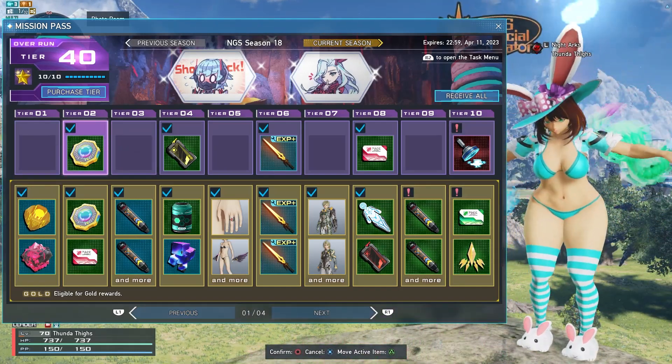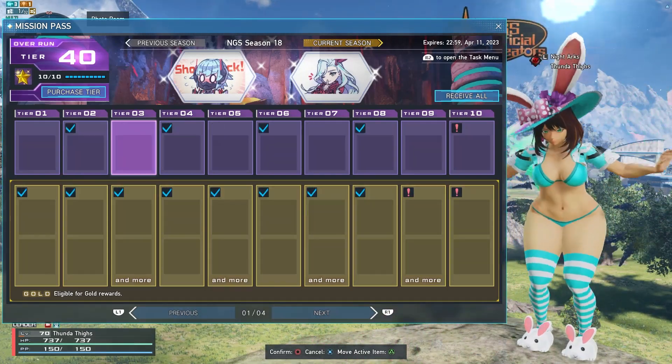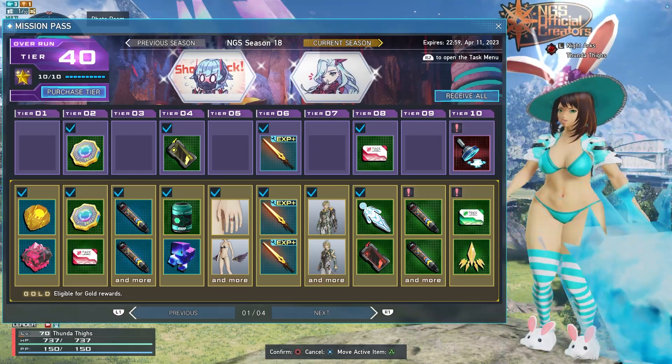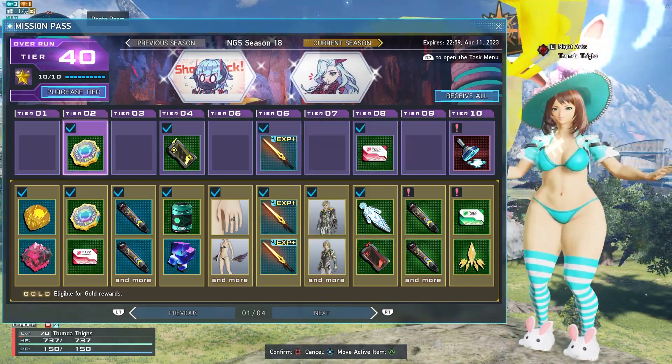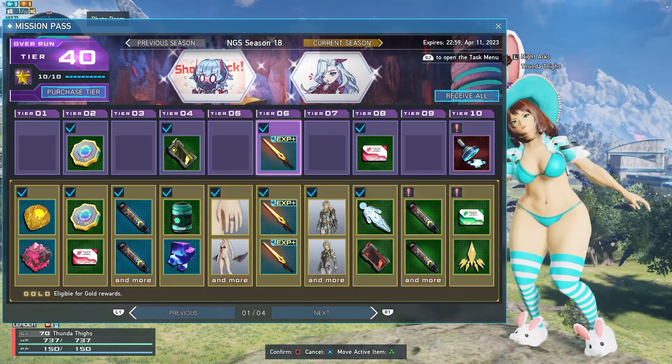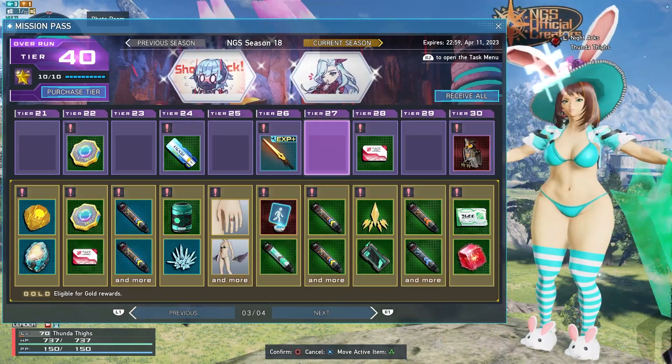Now, if you need to progress the tiers and you can't progress them any further via daily orders and weekly tasks, you can always purchase tiers up here on the top left. They cost 25 Star Gems each, so if there's something in the prize listing that you're really close to getting, you can progress your tier with Star Gems.